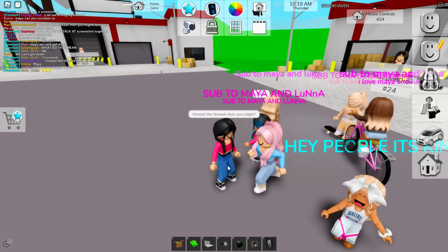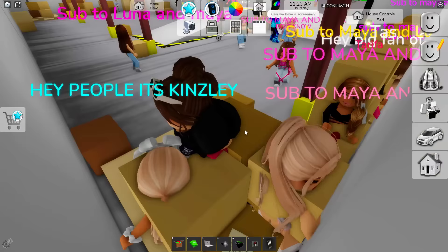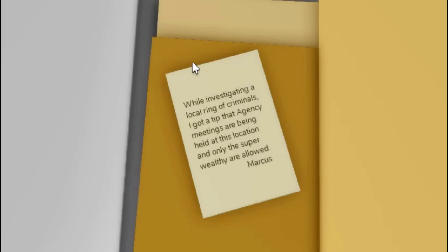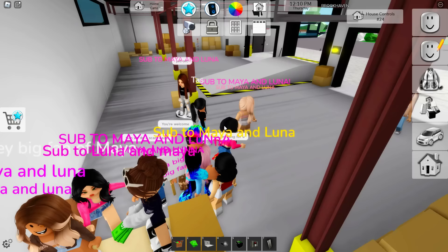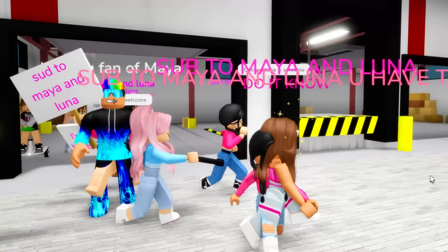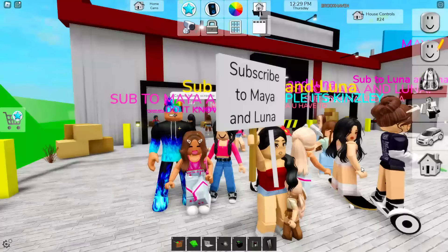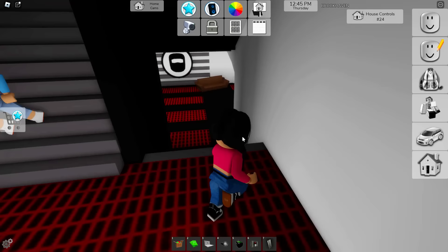Guys, I'm pretty sure that means there's a secret still hidden here that we have not found out yet. Okay, so we have the crystal and he has a laptop. Wait, so we're going to look at this one more time because he said hidden in plain sight — oh my gosh! No way! He's actually not even kidding. There's a letter here, guys — a secret letter. "While investigating a local ring of criminals, I got a tip that agency meetings are being held at this location, and only the super wealthy are allowed." Marcus! The crystal could be worth the money if you think about it.